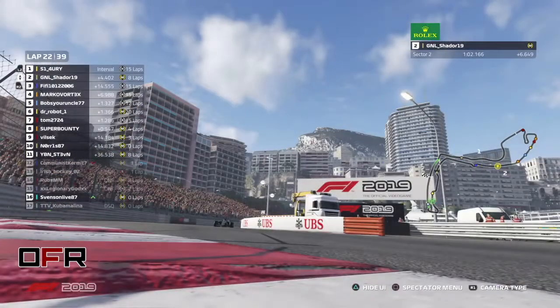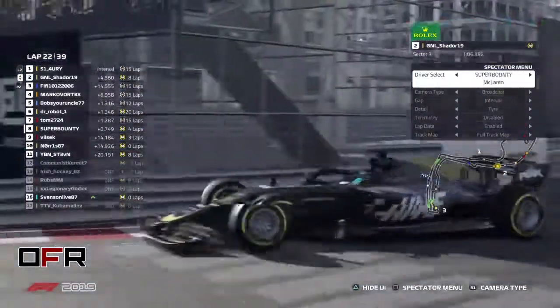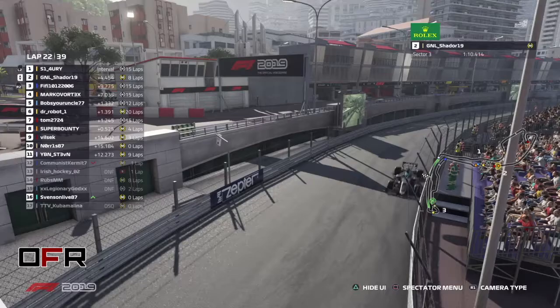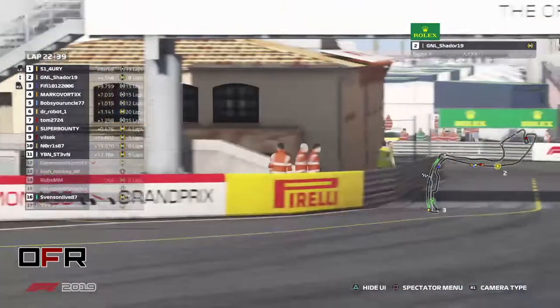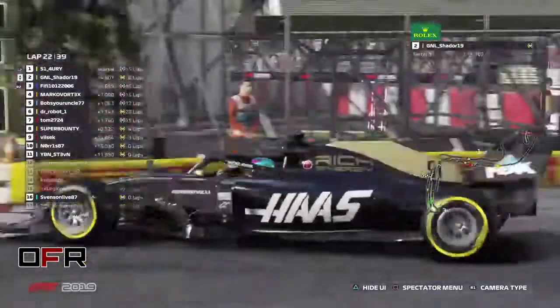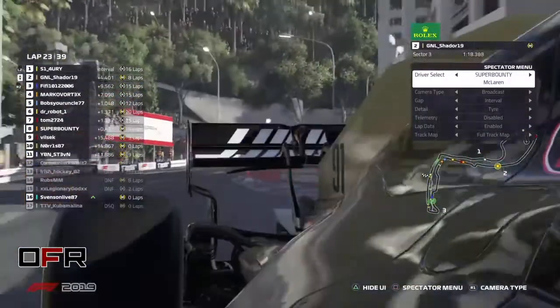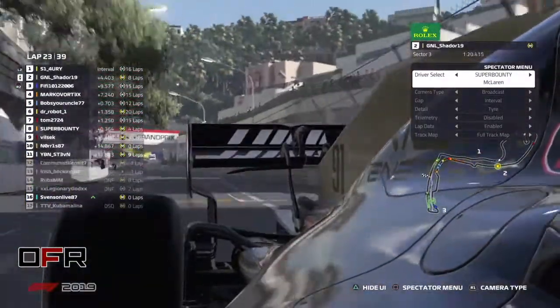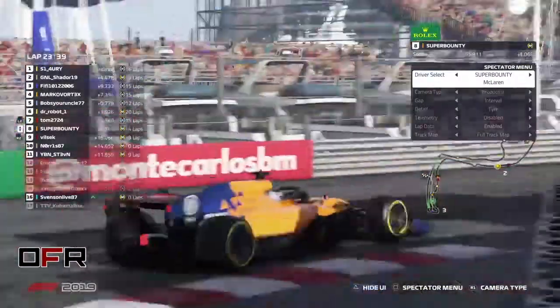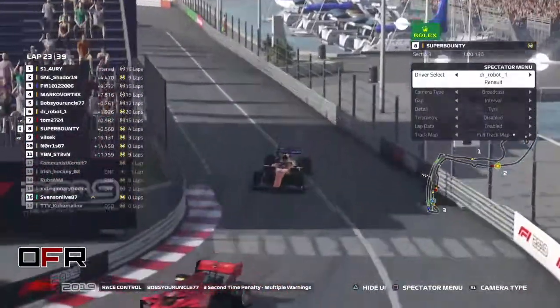Tom — Simon — sorry, Simon also got a three-second penalty. There are a lot of penalties and when we finish we have a lot of math to do to figure out who won. I was watching that potential move for Shader — he was literally bump-drafting him, right on the back of Simon's car. Simon was on the inside, Super Bounty trying to have a move on Tom.